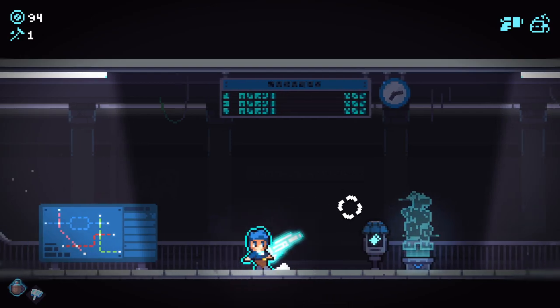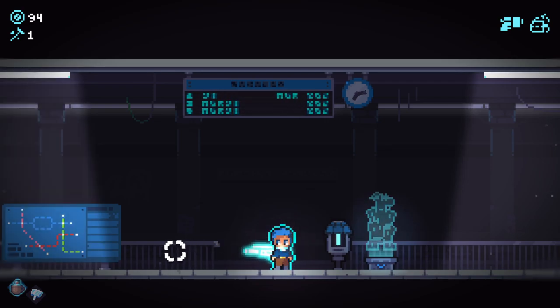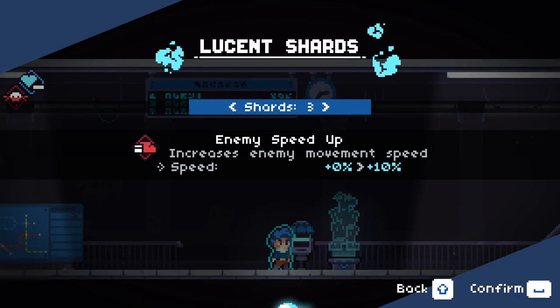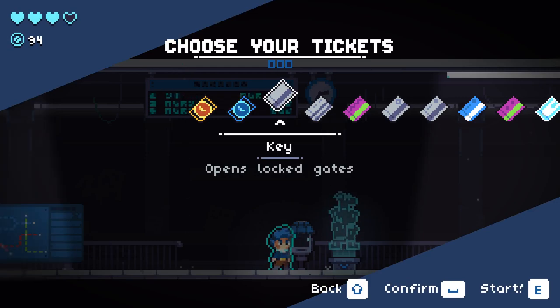Hello everybody and welcome back to Moravita 1.0. We are jumping in again this time with the sniper rifle, and I think it was hot chocolate and the glass hammer as well. We're on to shard 3 — enemies' movement speed is increased by 10%. It's gonna get a little spicy.